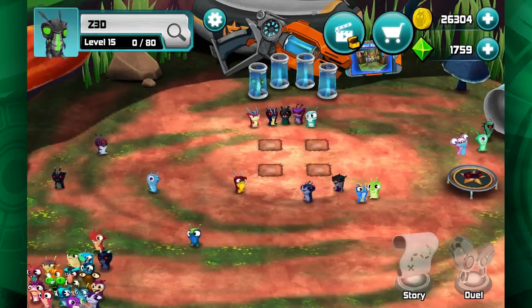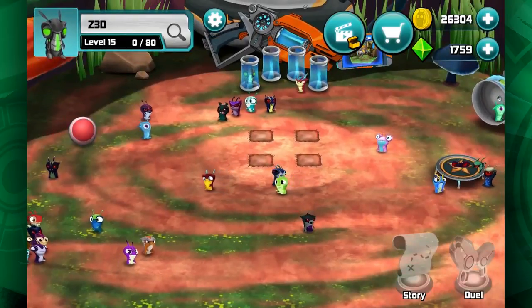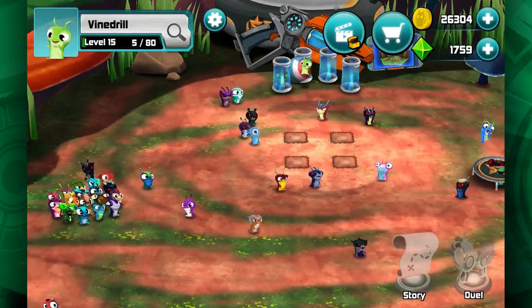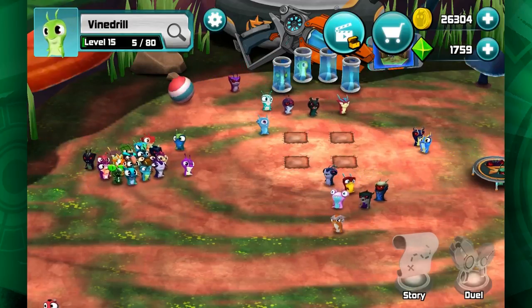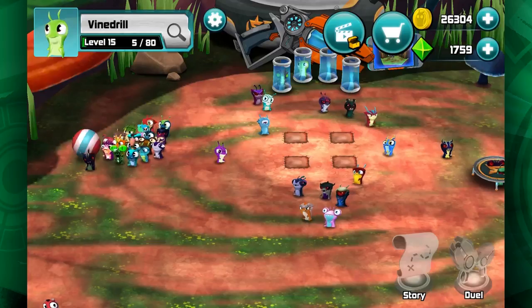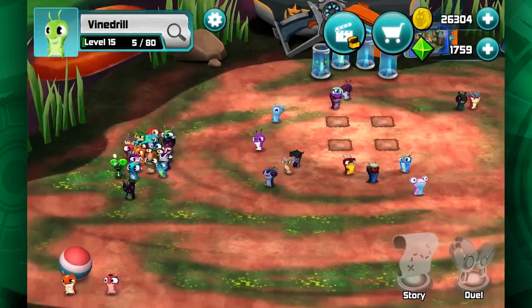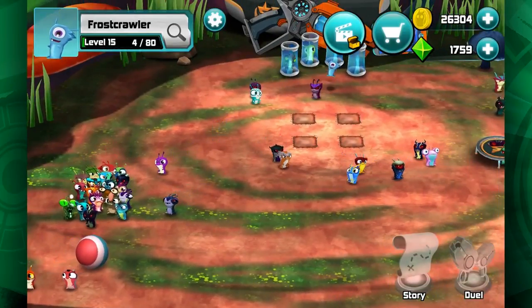Zed is one of my personal favorites — gotta like the Robo Slugs. Vindrill's really good against him too because of the damage over time. Oh, did you see that when I put him in the vial he was hitting the ball? That was really cool — Vindrill just really likes to play ball. Frostcrawler is usually a pretty good pick too because of the shield.